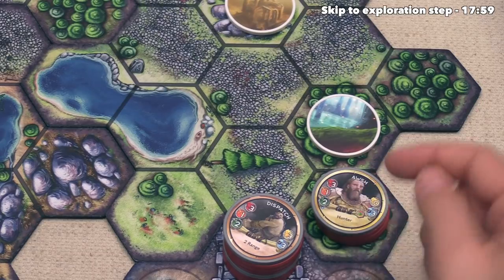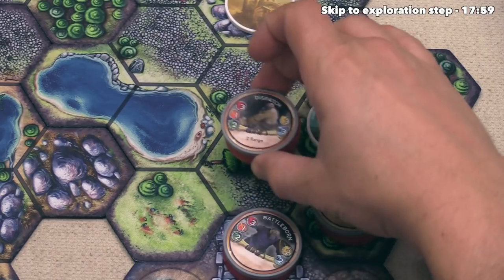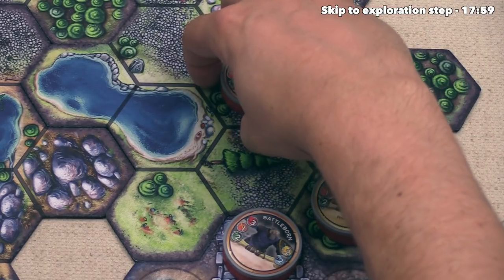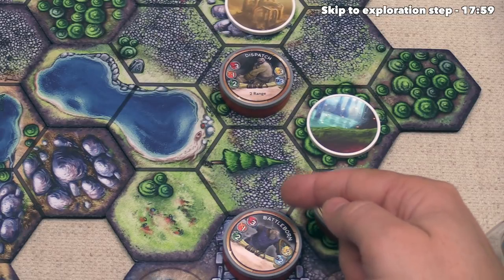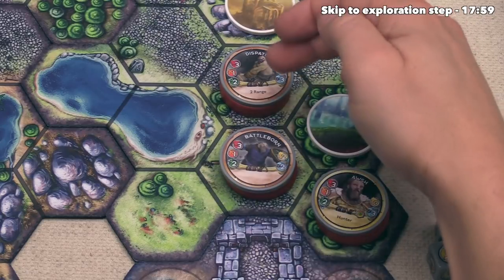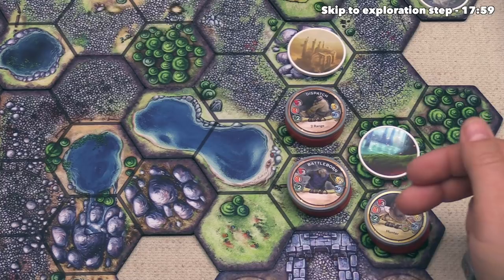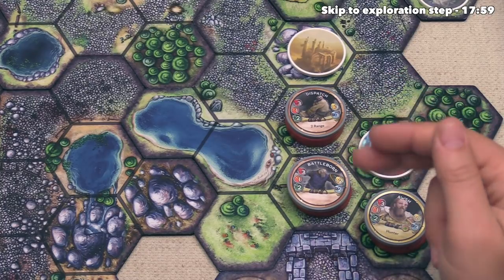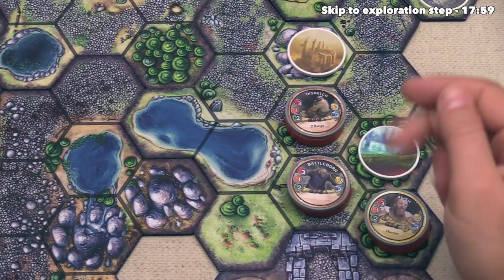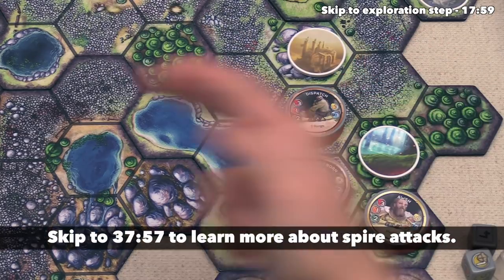After we move Osh, it's now time to move our dispatch. It does not have any special terrain walking abilities, so it can only go on path, and it has a movement of two, so it is going to head two spaces down the path towards our opponent's fortress. Lastly we have the Battleborn — they also have a movement of two, so they're going to move right over here, but they cannot go their full movement because there is another minion in the way. We've now finished the movement step, so we can go into the third step, which is spires firing — any opposing spire that has any of our units within its range would fire on our units, but fortunately that is not currently the case.